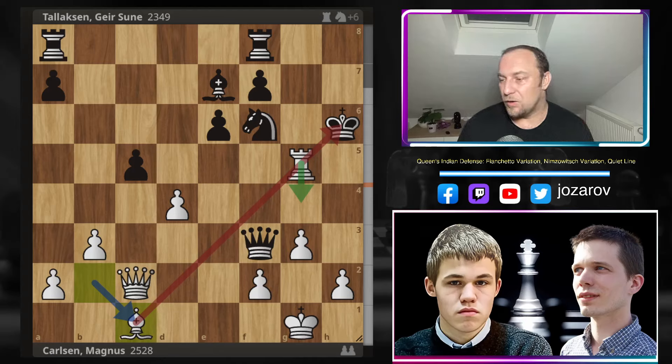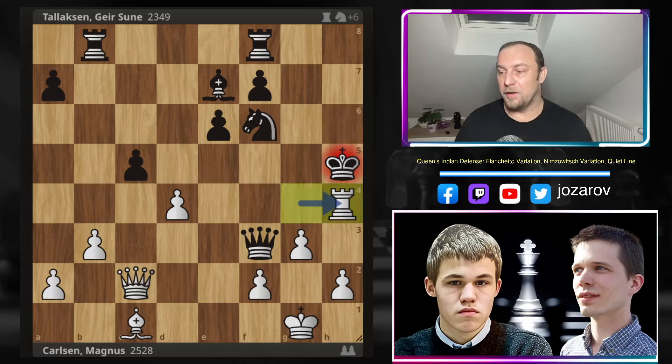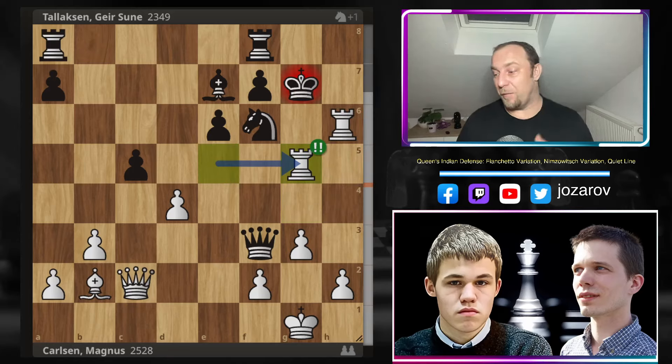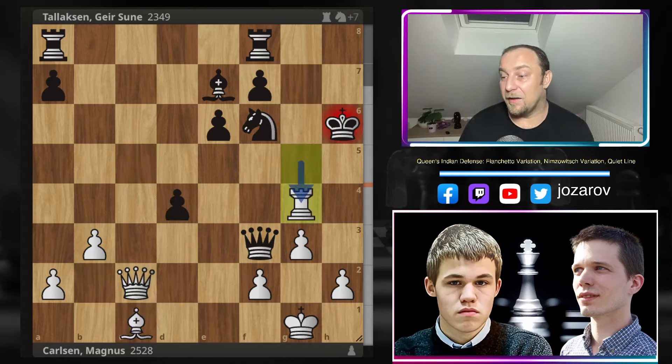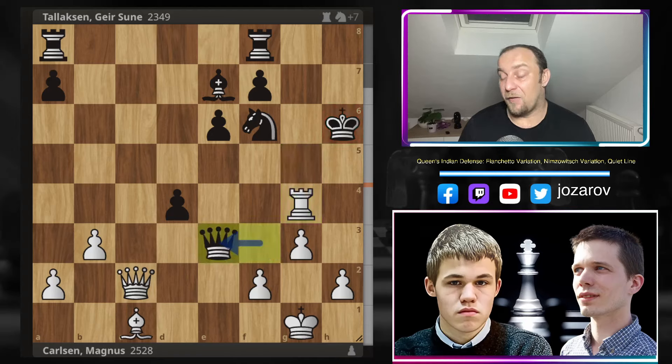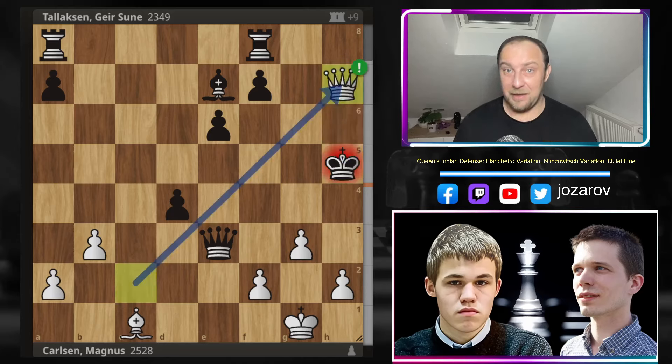The Queen is controlling the h7 square, and now Magnus plays the tricky Bc1. The Bishop is now attacking indirectly the King, and huge threats are coming with Rg4 and similar stuff. Even in some lines, for instance if you play the worst move, Rg4 then Rh4 is immediately the attack - the Queen is controlling the g6 square. After Rg5, Lax takes, and Bc1 is played. Lax plays Rxd4, and now Magnus plays again this discovered attack, forcing a reaction. After Qe3, Lax has to play Rh4, and then Nh5.